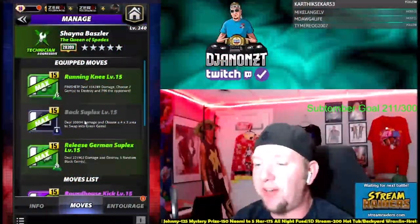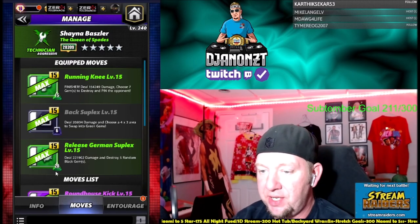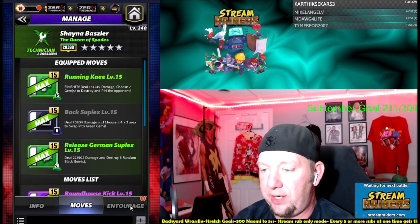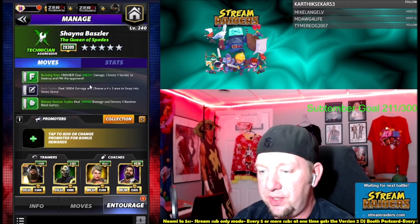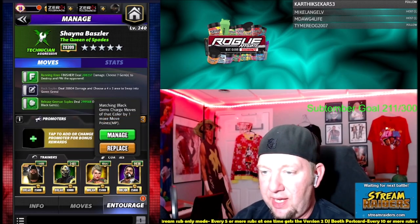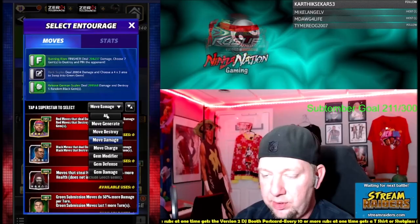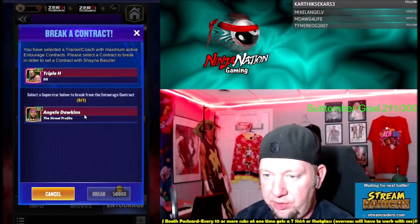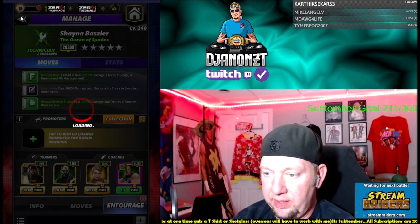Okay, so we're going to try this again. We got the five-star move in now — we took out the countdown gems and subbed in the Release German Suplex. 20 charge green, deal 221,000 damage and destroy five random black gems, so that will feed right back into the Back Suplex as long as there's black on the board. I put Golddust in there instead of Matt Hardy for green move damage, and I left Elias on there. We'd probably be better suited to put DX Triple H on there, because we need more help matching green than black, so we'll make that change.